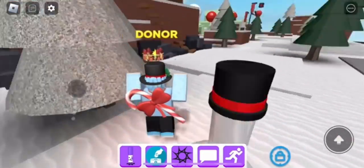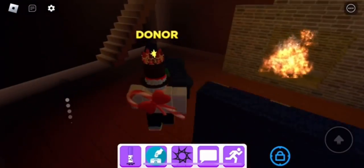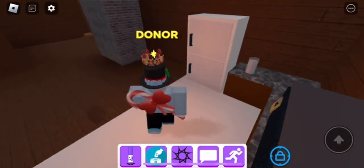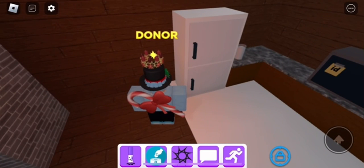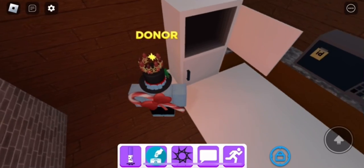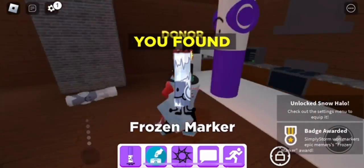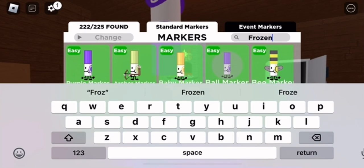The first one will be in the house — this one's the Frozen Marker. You just need to click the freezer and it'll jump out, so you just need to touch it once that happens. Go over here and keep clicking the top part of the refrigerator and it should pop out. Just touch it and that's how you get the Frozen Marker.